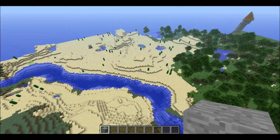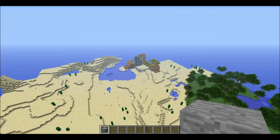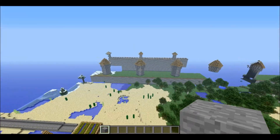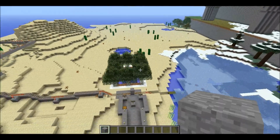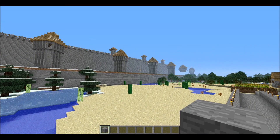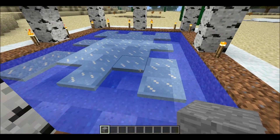Just a hop, skip, and a jump away is another NPC village. And then the wall again. God, that wall took me forever to build — I hate looking at it. You may be wondering why it's built up in the area like that — it's because I wanted it to be level all the way around. The place where I started it's perfectly flat with the ground, but everywhere else it's raised up high.